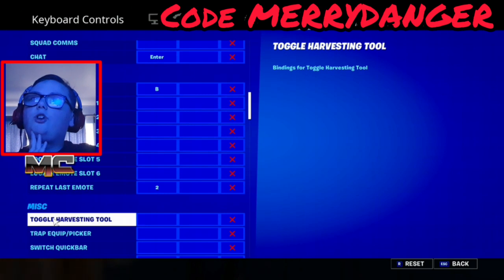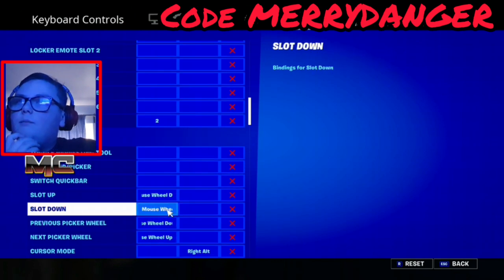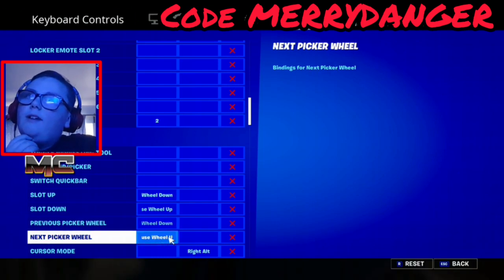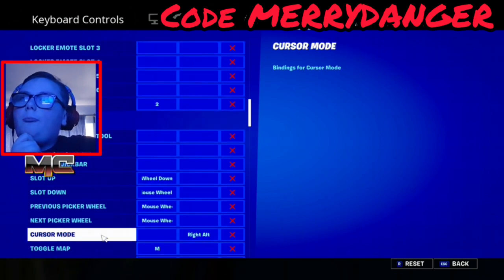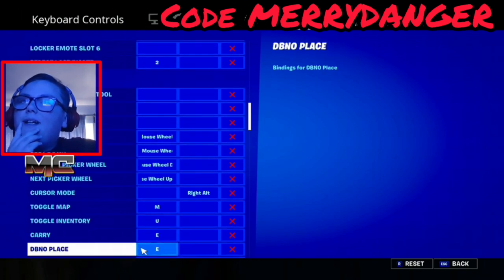Slot up is mouse wheel down, slot down is mouse wheel up. The picker wheel is mouse wheel. Map is M, carry is E, and place is E.